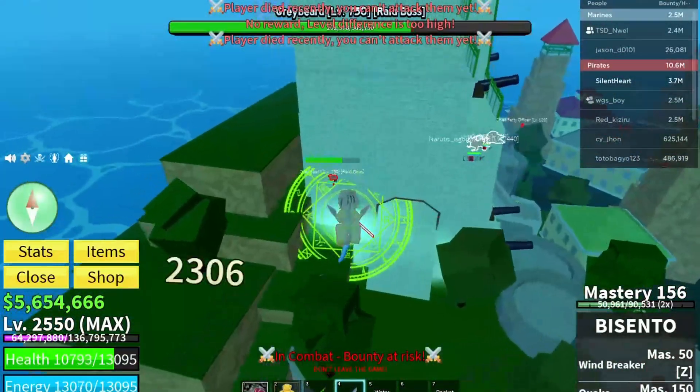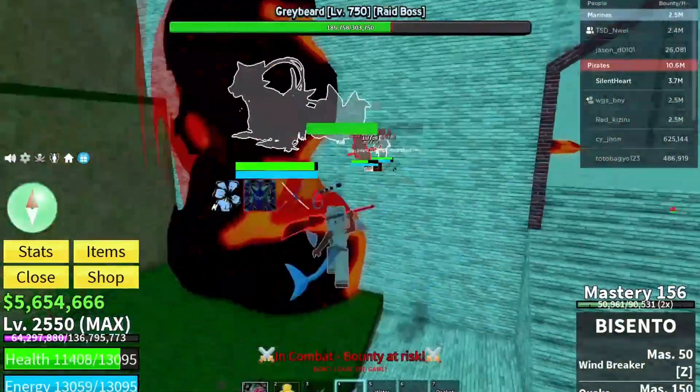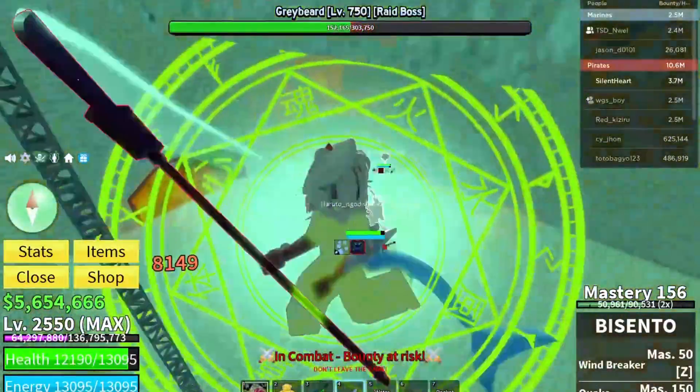Greybeard spawns every 6 hours in the first sea. Keep an eye out for the red system message that says, 'Loud tremors are being heard across the seas.' This indicates that Greybeard is ready for a showdown.